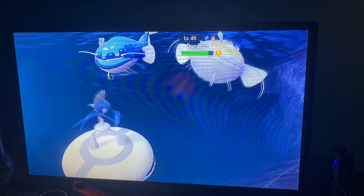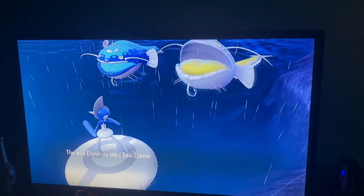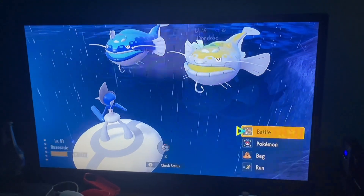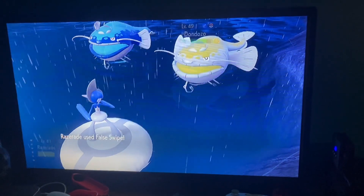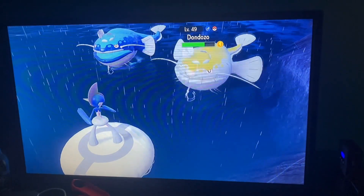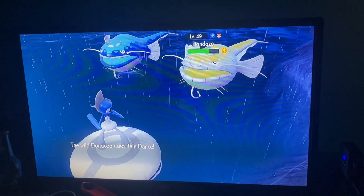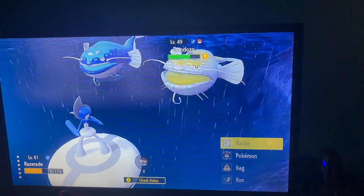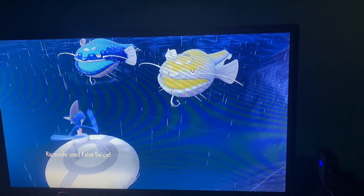I looked ahead of time. This shouldn't — wow, that did not do much. It shouldn't have anything that would take itself out, so I should be fine. I'm noticing that the normal color of Dodonzo has, like, the perfect color scheme for the dive ball.